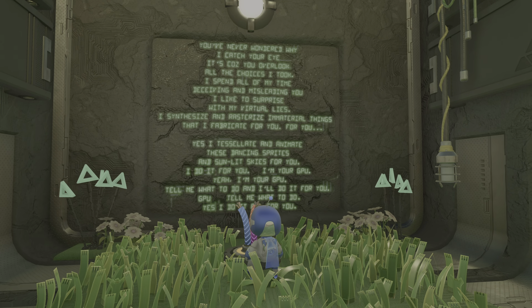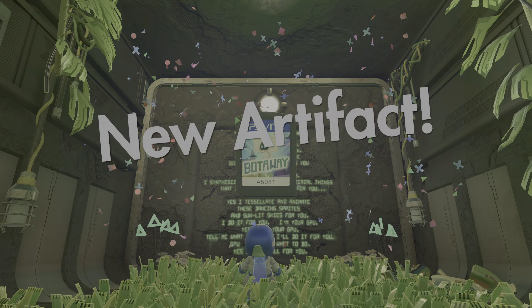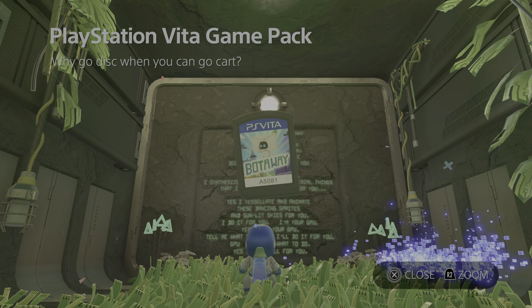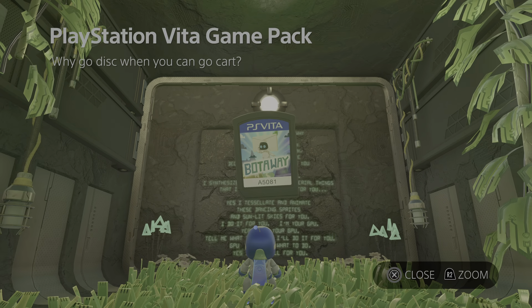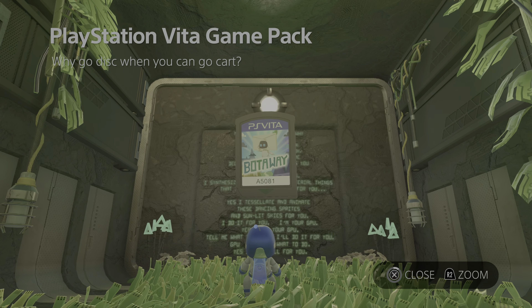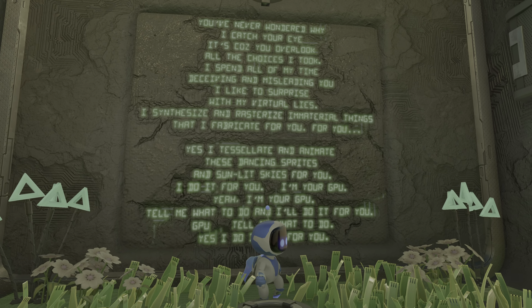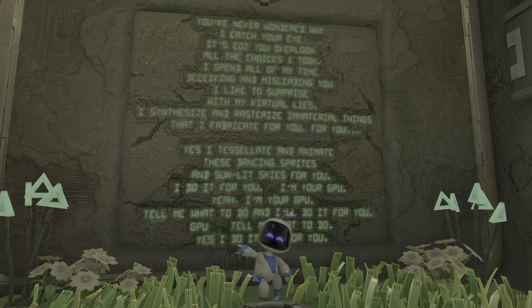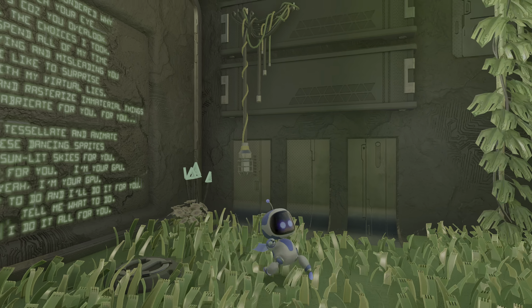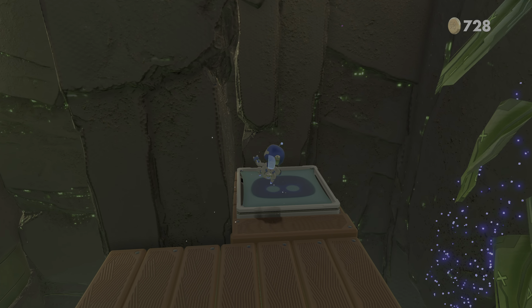What do we have down here? There's a second verse — 'It's because you overlook all the choices I took.' There it is — a Vita memory card cartridge! And there's Tearaway. Vita again. Such a shame — such a wonderful machine that I don't think really fulfilled its potential.